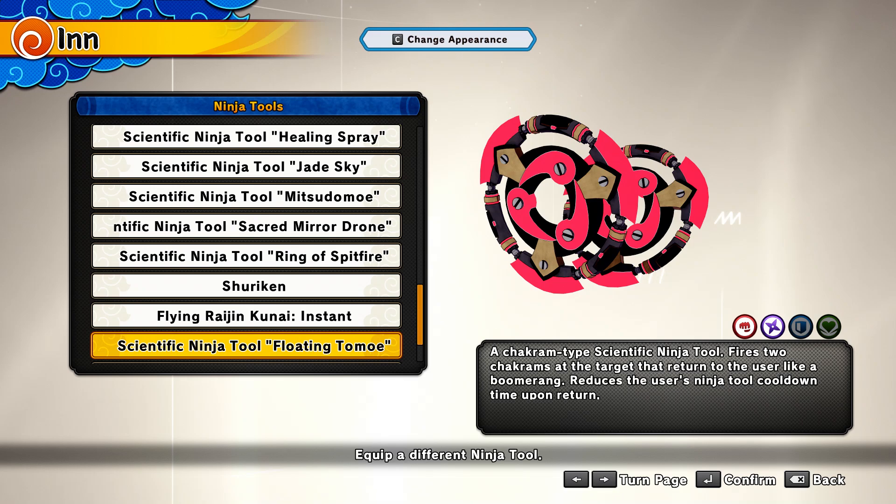A chakram-type scientific ninja tool — it fires two chakrams at the target that return to the user like a boomerang, and reduces the user's ninja tool cooldown upon return. So what does that even mean, and why does it have no special abilities?